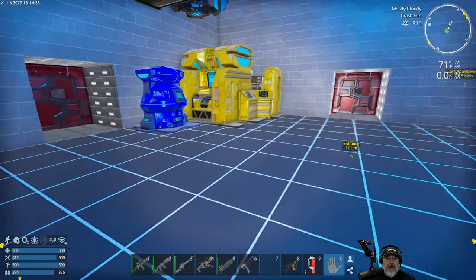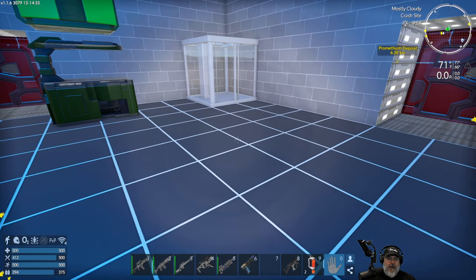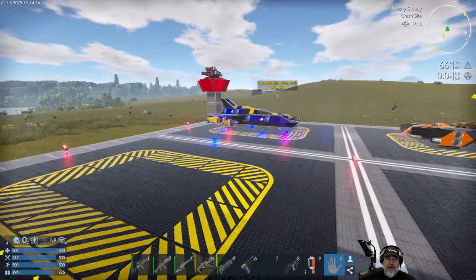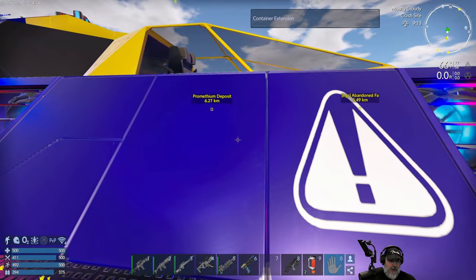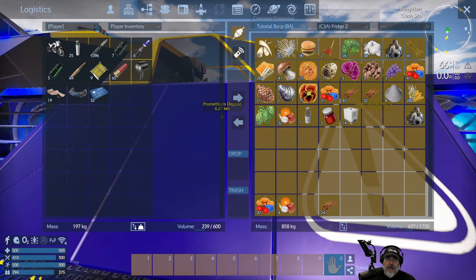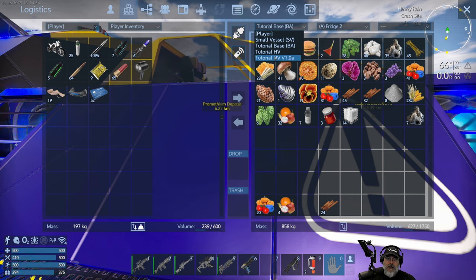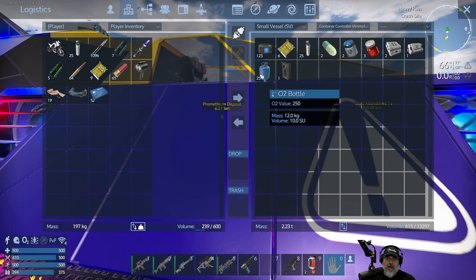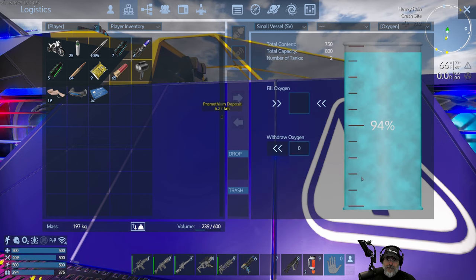So we need oxygen and an EVA boost for space. The other thing you want to make sure you have plenty of is fuel — you don't want to get stranded in space. Make sure your vessel has fuel in the tank and also spare fuel. Let's go to our tutorial small vessel and confirm you have spare fuel and spare O2. I've got some portable O2 bottles and also the big bottles which go into the large tank.